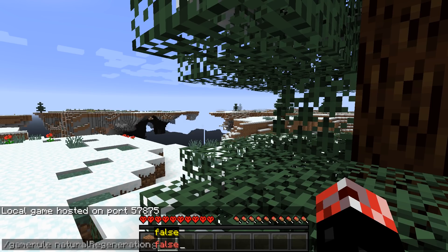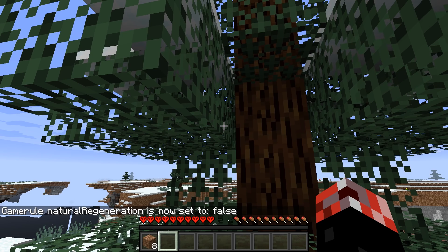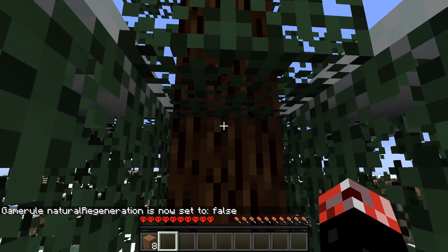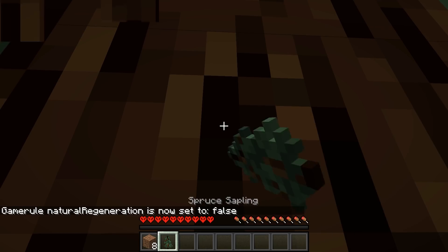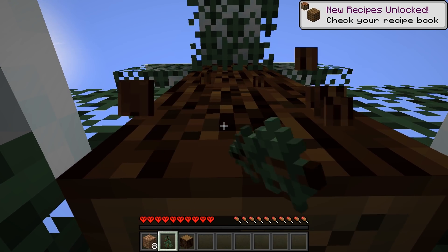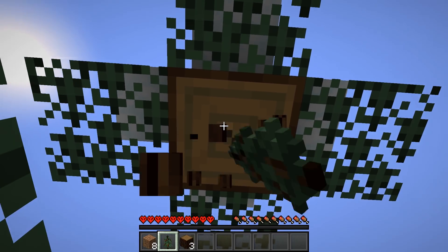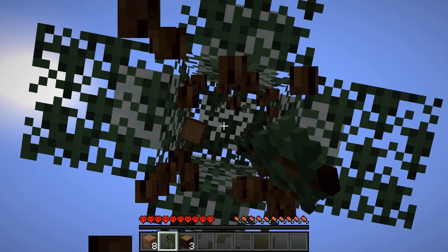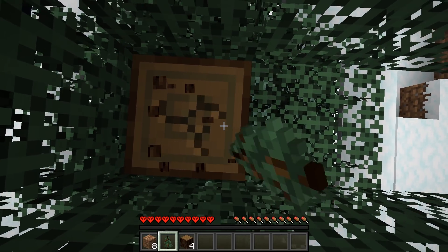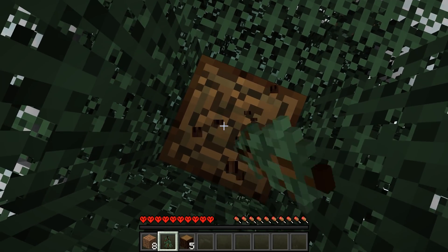What we need to do is open to LAN, enable cheats, and then go ahead and do slash game rule natural regeneration false. What that means is the only way we can regenerate health now is by eating a golden apple, using a health regeneration potion, instant health potions, or anything that gives you the regeneration status effect — basically anything that gives you the regeneration status effect. It's going to be pretty interesting to see how we do with food not being a source of regeneration.